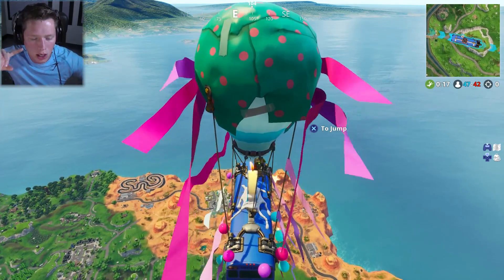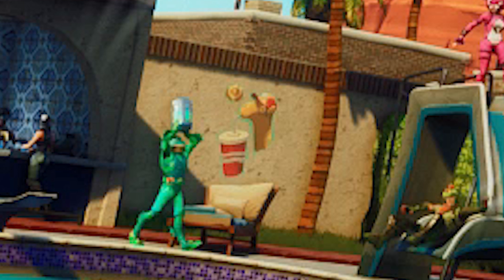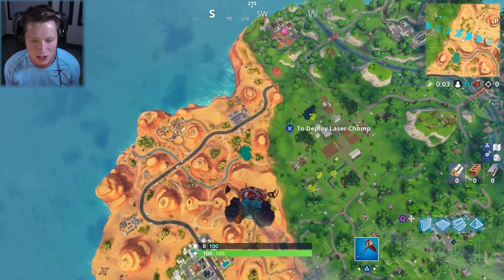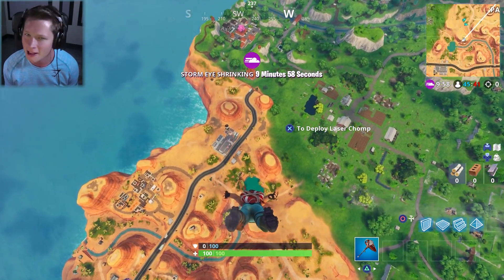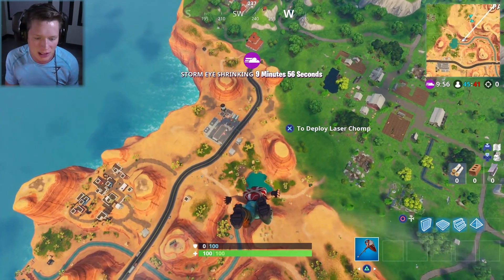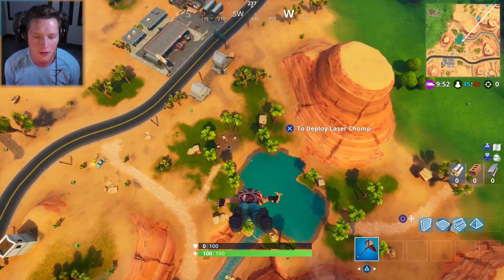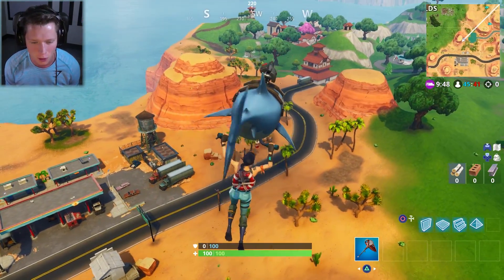Once you complete all of your challenges you are gonna unlock this loading screen right here. I actually really like it — it's one of my favorite loading screens we have so far. You guys can see in the back wall there's actually a little bit of graffiti of a camel and a giant drink, which is actually where the new battle star is gonna be located. Last week they had coordinates on the license plate of the ATK; this week they've got it hidden in some graffiti on the wall.